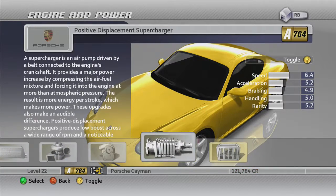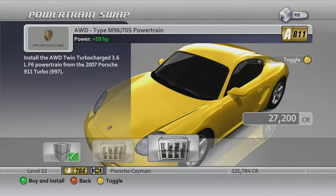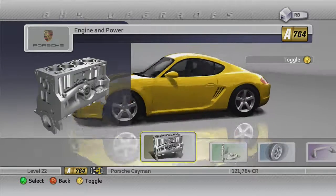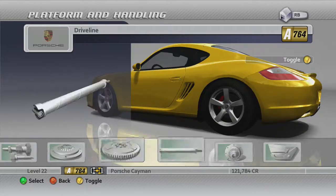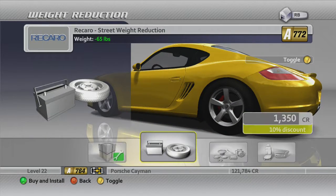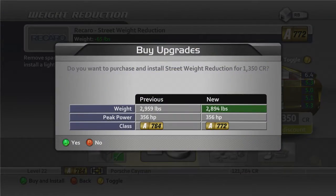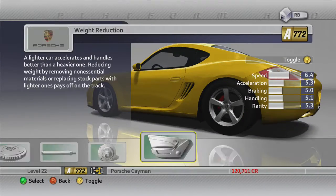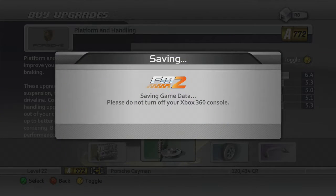Apparently the exhaust doesn't take weight out on this game — interesting. I'm just curious, what can we swap into this? That's a 911 GT3 and a 911 Turbo swap — that actually really holds up the PI. I'm also just going to throw in some street weight reduction on there as well because it doesn't cost that much money. There we go, that's our Porsche Cayman built up.